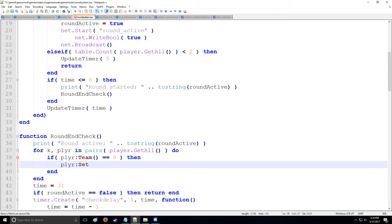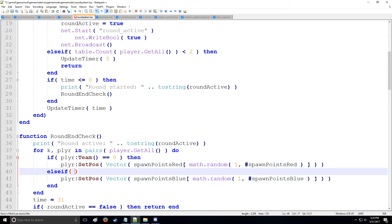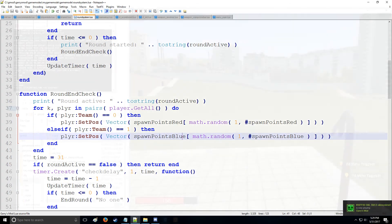If the player is on the red team, we call player:SetPos, passing a Vector from spawn_points_red using math.random between 1 and the length of spawn_points_red to get a random spawn. We close everything off, then do the same for blue using else-if — because we may have more than two teams, so we don't want to use just else. The blue team check uses index 1, since 1 is the color index for blue.